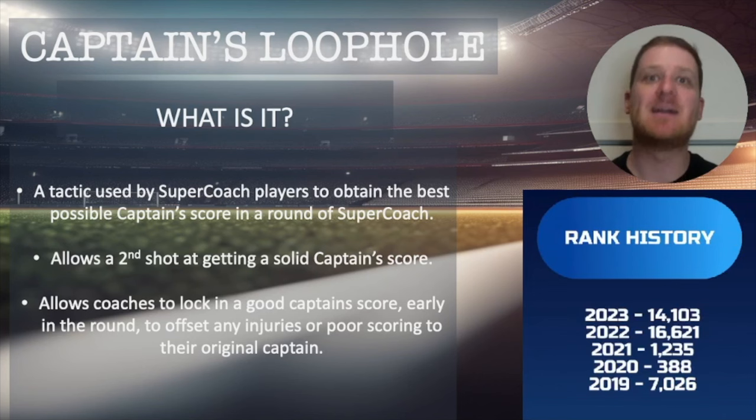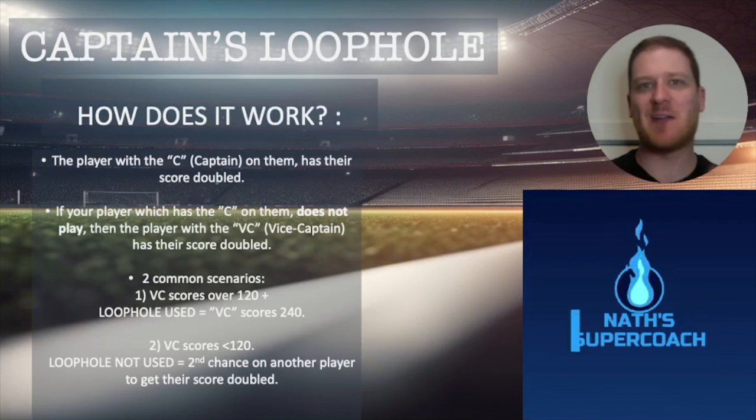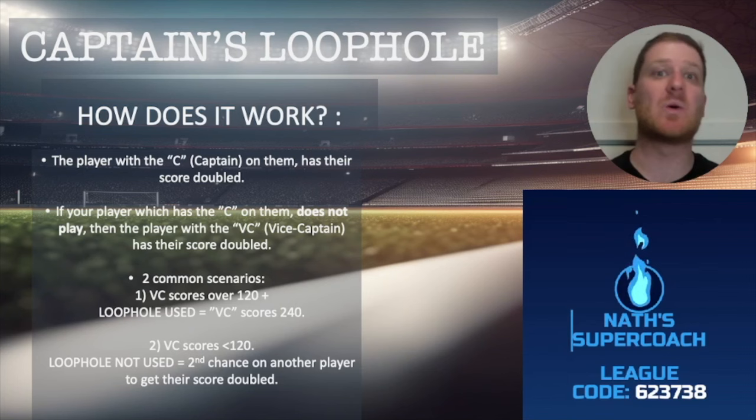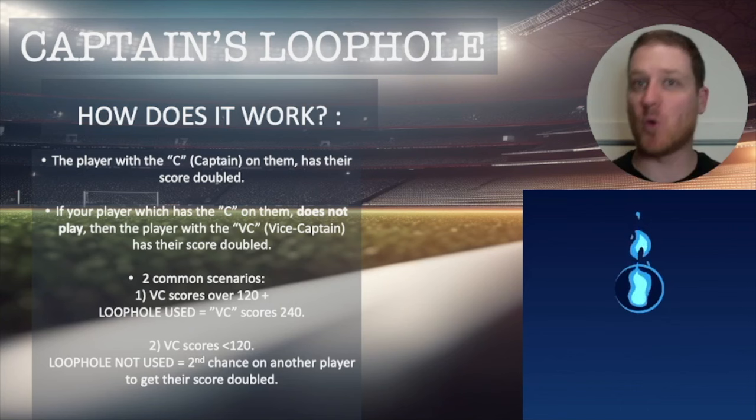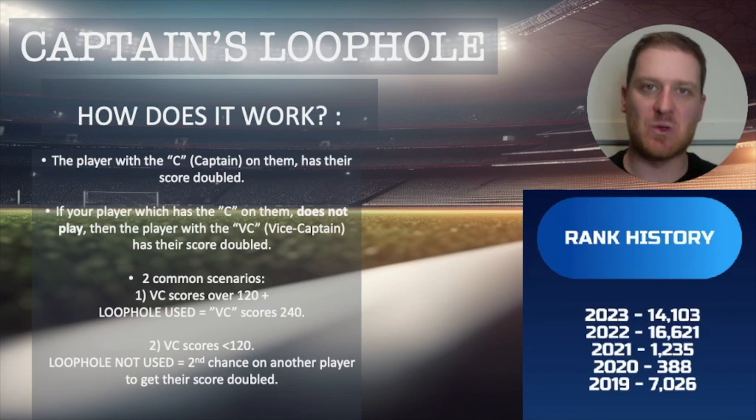So how does it work? In Supercoach, you have a captain and a vice captain each week. The player that has the captain — the C — on them gets their score doubled. This is where the loophole comes in. If you put the captain on a player that's not playing, you can't double zero. What happens is the game then automatically reverts to your vice captain, and their score gets doubled. So here are two common scenarios. I'll speak about the theory, and then I'll give you a practical example.